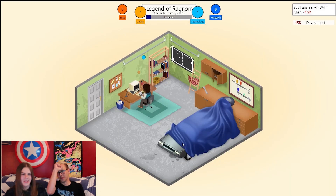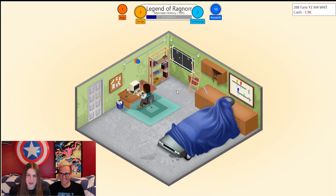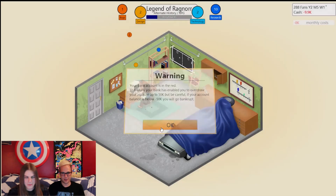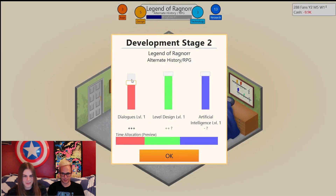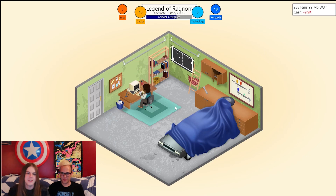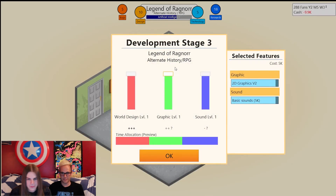We're going into the red — 14.9K in the red. Monthly costs are coming in too, and we've got some bugs to get rid of. This game better make some money. All right, let's get this out right now. The Legend of Ragnar — this will be like our Final Fantasy if this doesn't work. Look at all these level-ups across the board! Urkel leveled up too.